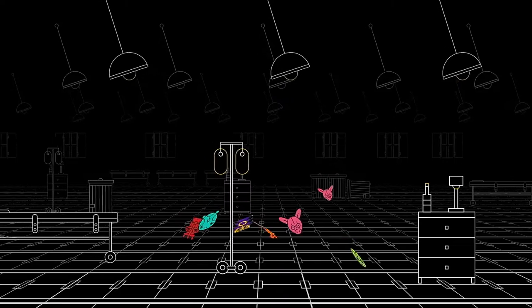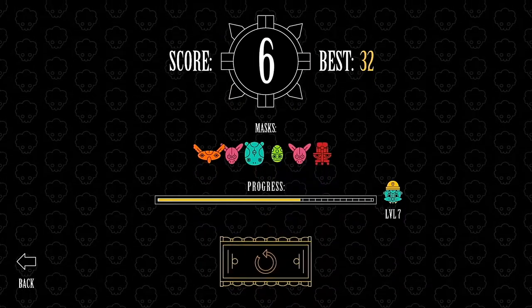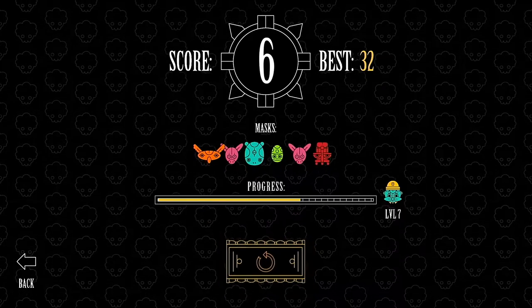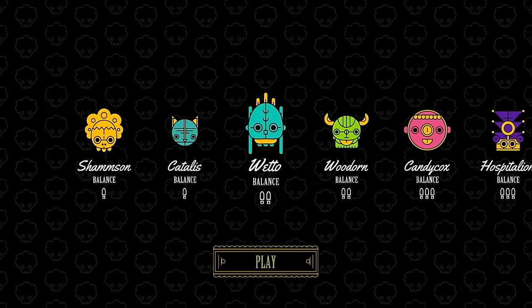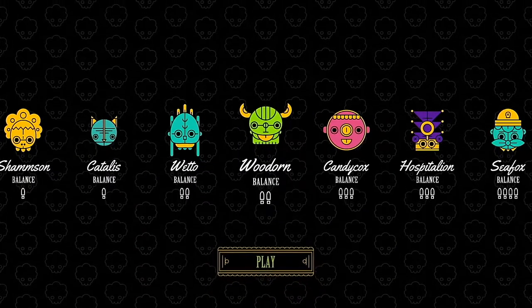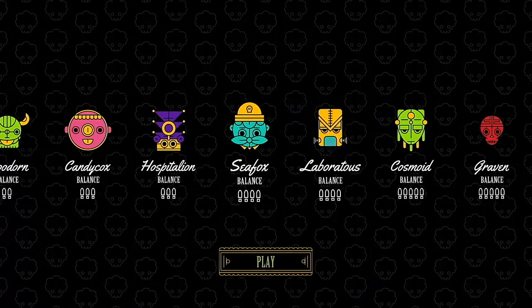Once you fall, your score for that run will be displayed alongside your best score and you'll gain some experience which goes towards unlocking new levels. Each level has a different music track and lets you play as a different character wearing a different mask. They do have exclamation marks below them but it's not entirely clear what that means, so it's down to your own preference.